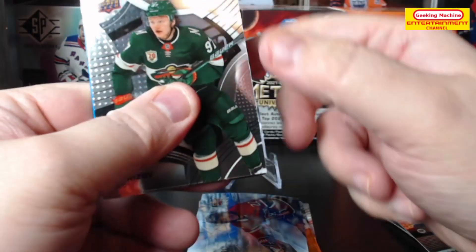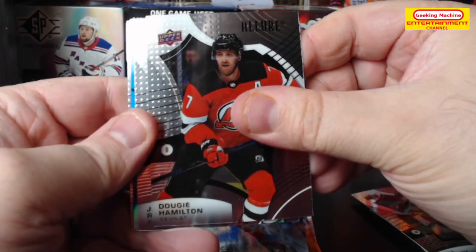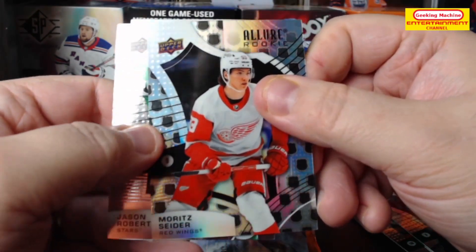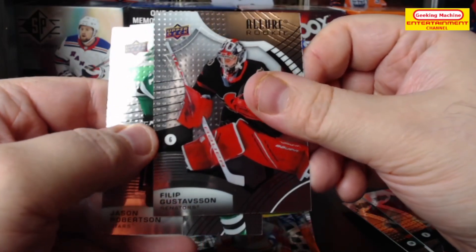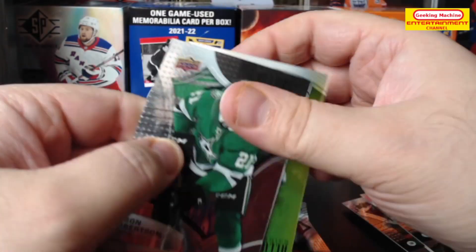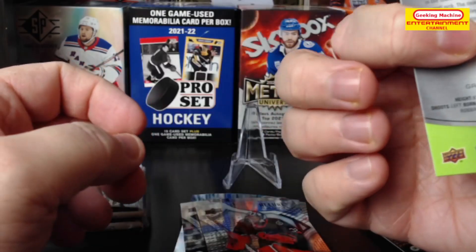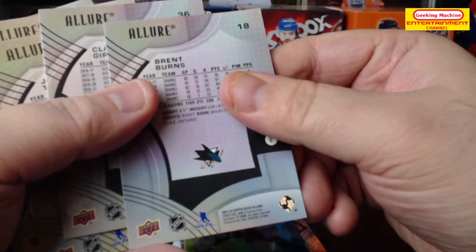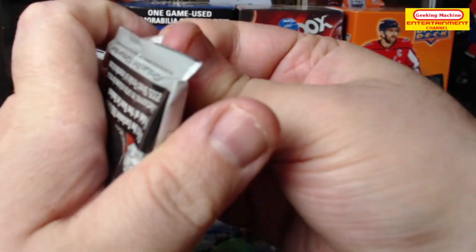Next we have a Kirill Kaprizov, Dougie Hamilton, Jason Robertson, Moritz Seider rookie, Philip Gustafson rookie. Then an Allure rainbow Ross Colton — green to blue — numbered out of 299. So it looks like I'm supposed to be getting three hits per pack. I guess I had one less hit in the first pack.